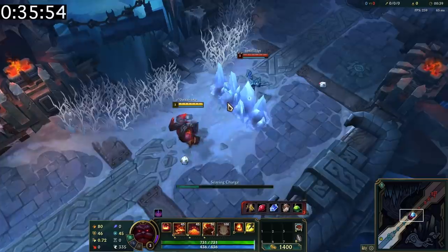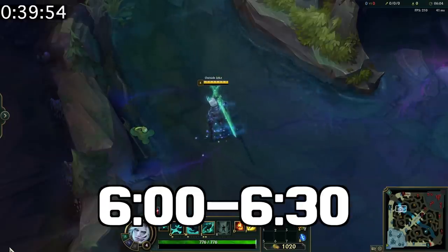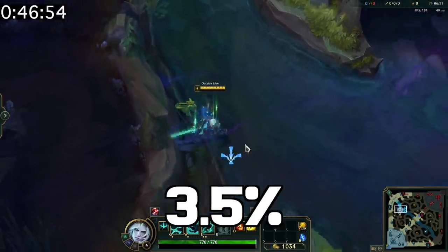Horn can break walls like Jarvan's ult and Anivia's wall. Honeyfruit always spawns between 6 minutes and 6 minutes 30 seconds. Also, no more than 2 Honeyfruits can exist per half of the river, and it restores 3.5% of your maximum health.